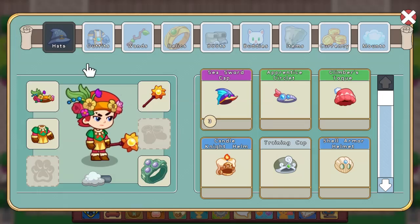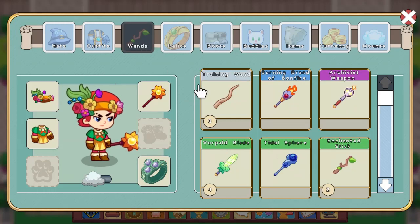As you know, they recently updated to give the wands new strength, so instead of the most powerful being power bonus 20, now it is power bonus 40.